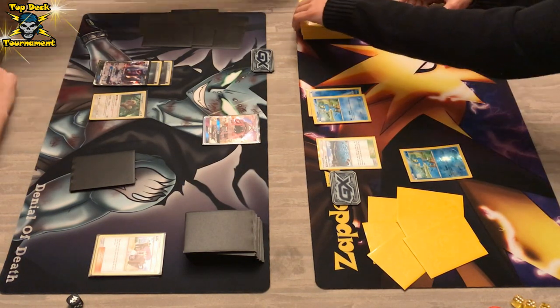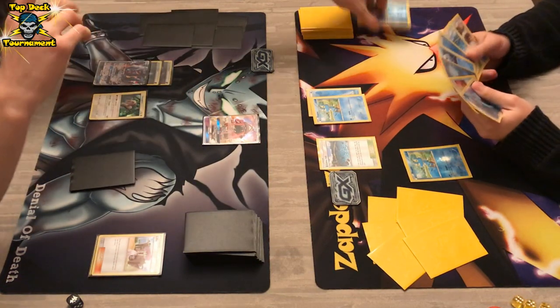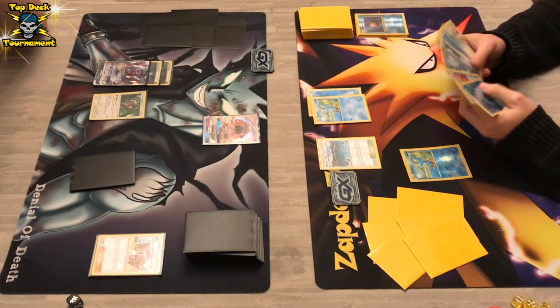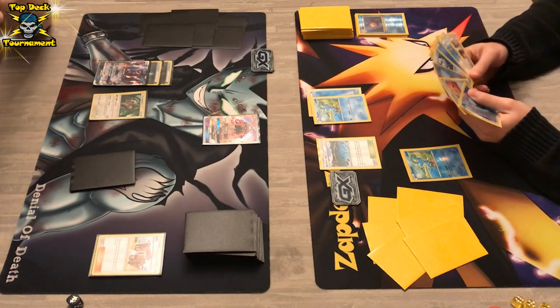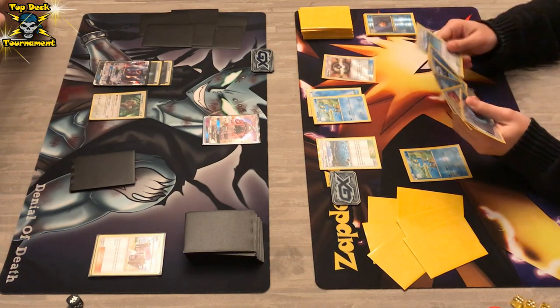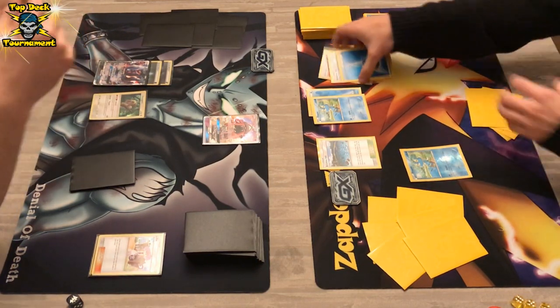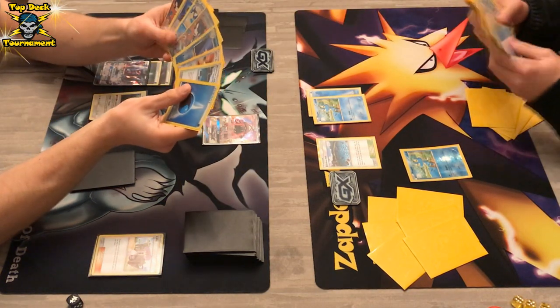We see Sycamore — there's a Starmie in there too, so if he cannot get out Starmie he will not be able to recover energies. An Ultra Ball coming down — we see a discard of Brooklet Hill and a manual basic Water Energy attachment. What is he gonna grab out of that Ultra Ball? We do see Staryu as well.